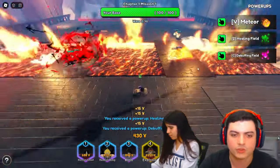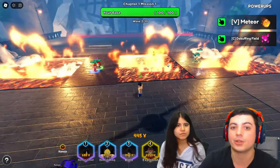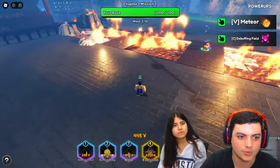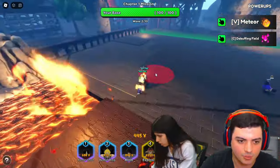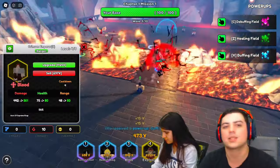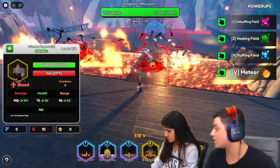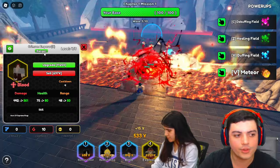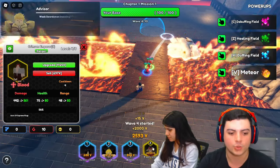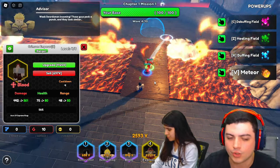I can drop a buffing field and a healing field — the healing field helps a bit if you're placing units on the first wave. They also have a meteor you can drop. One of the things we were talking about that changed the game a lot is that all of the units now have this ranger class. If you look at the list of subclasses there's a nuke class for explosion and they had a runner class, but we haven't seen a single unit with the runner class.